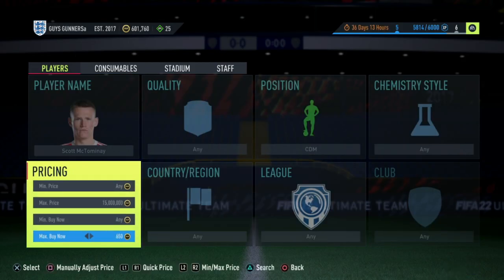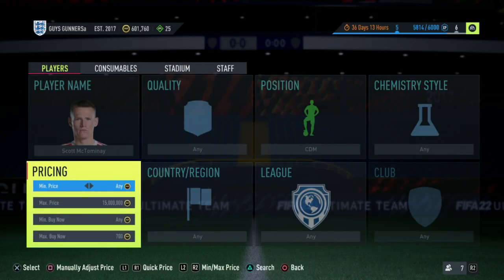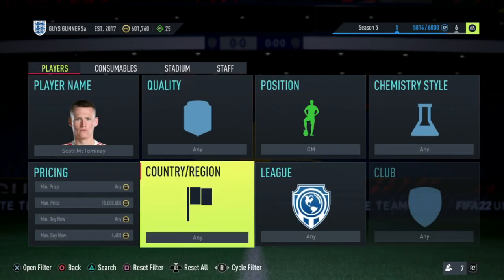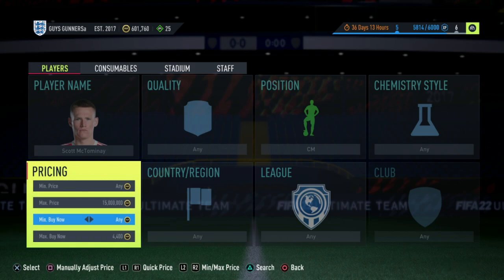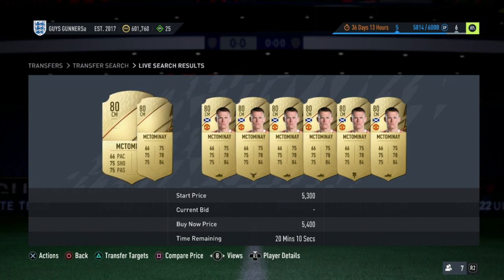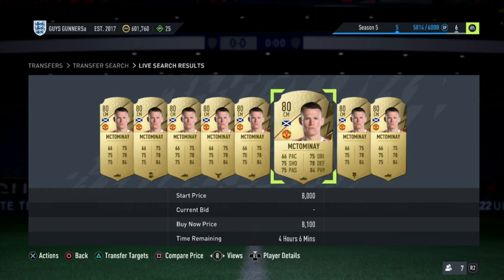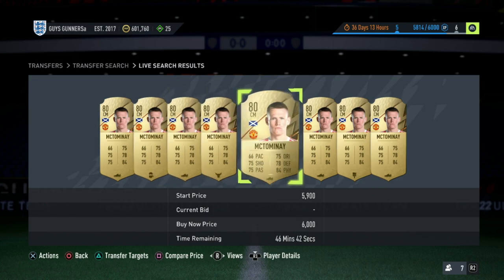McTominay originally comes out of packs as a CDM. His cheapest on the market is literally 700 coins. However, the CDM to centre mid position modifier is around 3,000 coins. So what will happen is some people will want to convert him to a centre mid, and when they do they will list him on the market. What we would do is search the market and find all the centre mid McTominays. The cheapest one of him is 4.4K. You would scroll through all of these pages and if there was a huge undercut near the 59th minute - say a 3K McTominay - we would pick it up and relist it onto the market for 4.3K, making it the cheapest on the market.